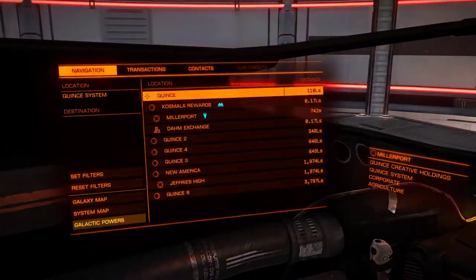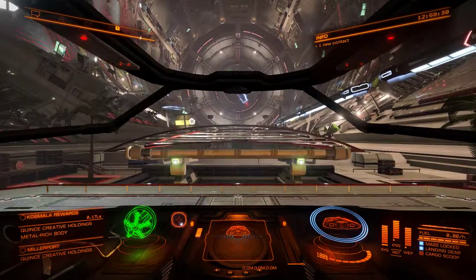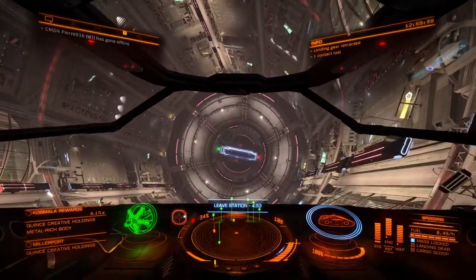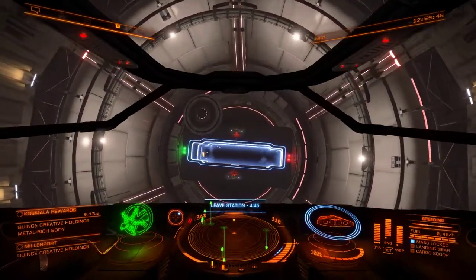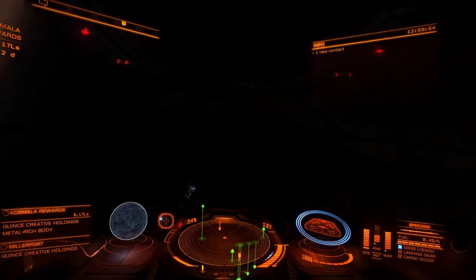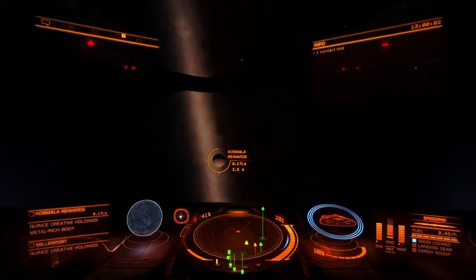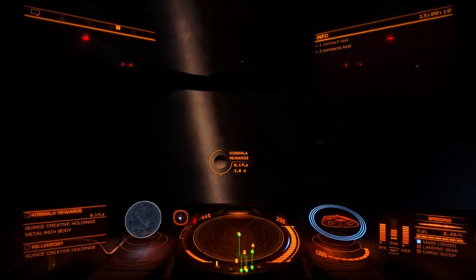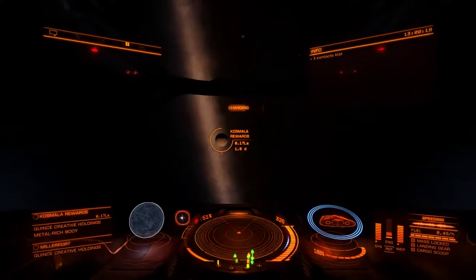Set our target to Causmala Rewards, lock that as your destination, and basically fly right there. As you can see, it's only 0.17 light seconds away, so it's right outside the station. I upgraded the thrusters in this Sidewinder simply to make it easier to boost, so it just won't take quite as long to get to the target.